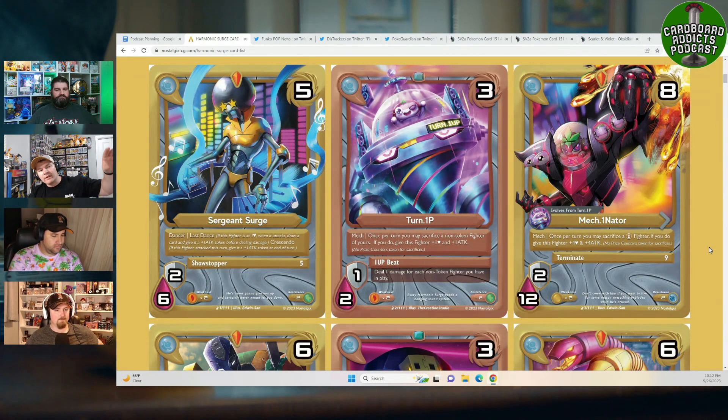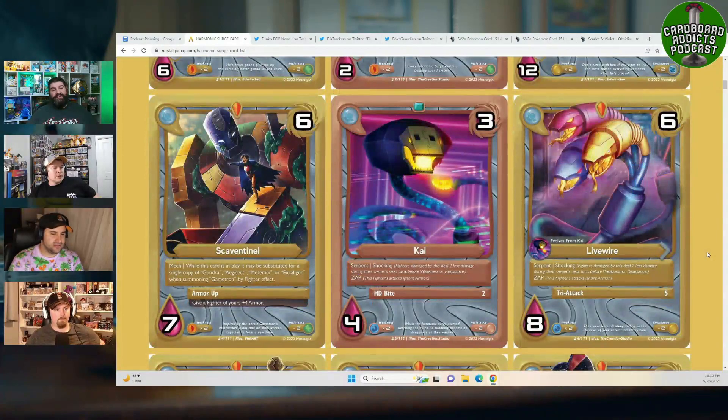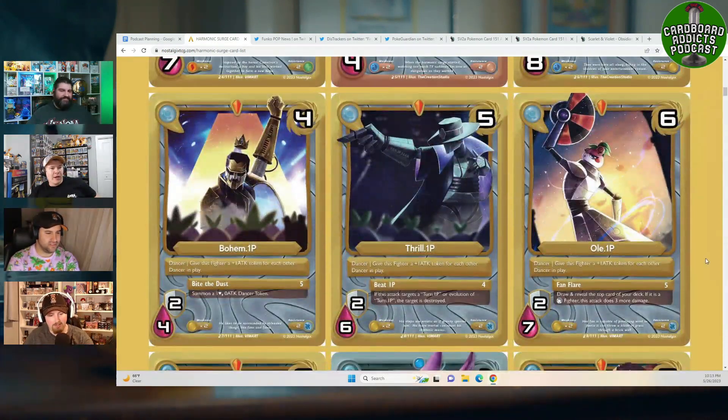The void rares and gold cards are considered secret rares and will be at the very end of the set list. For listeners not watching on YouTube, you can check out the full card list at nostalgicstcg.com/harmonic-dash-surge-dash-card-dash-list, or just hit the splash page on the Nostalgics website and it'll be right there.